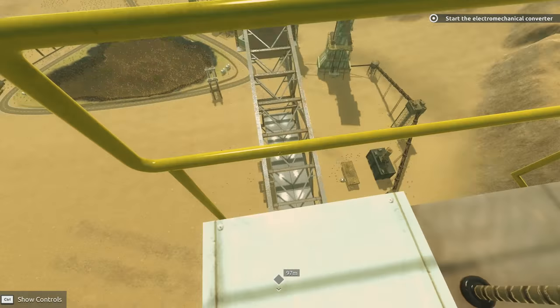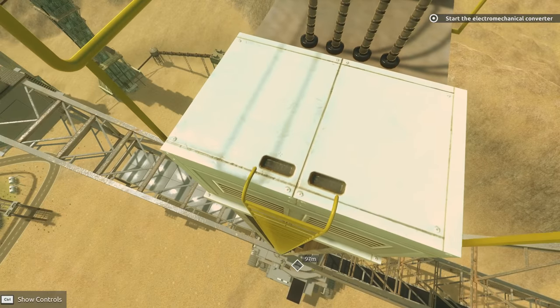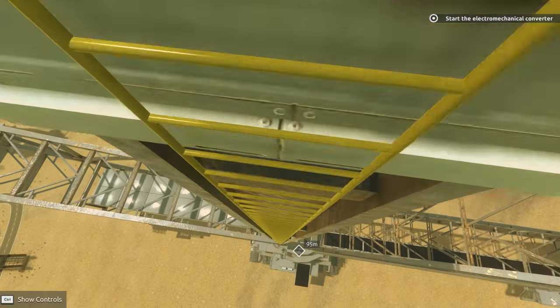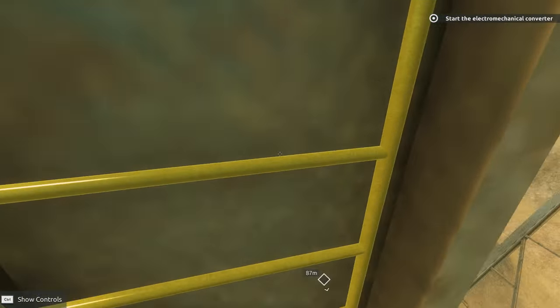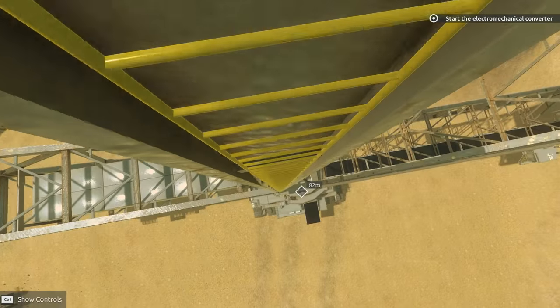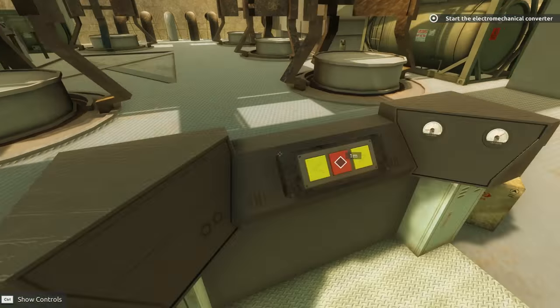Next step requires starting the electromagnetic transformers. Go to the main platform and turn them on. That is so dirty. I'm scared. How do you go down a ladder in this game? I'm pressing forward. Oh well. Made it down from up top.